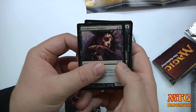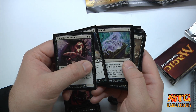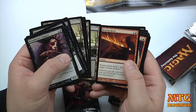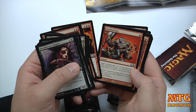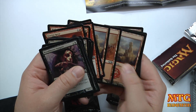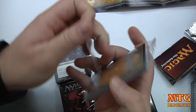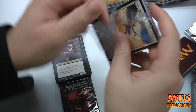In the first deck we've got Bloodthrone Vampire, Essence Drain, Disentomb, Walking Corpse, Rise from the Grave, then five lands, and then Searing Spear, Canyon Minotaur, Wall of Fire, Kindled Fury, Furnace Whelp, and five red lands. So you get a creature, a couple spells, five land of each color, and you can just basically go and have some fun with your boosters.